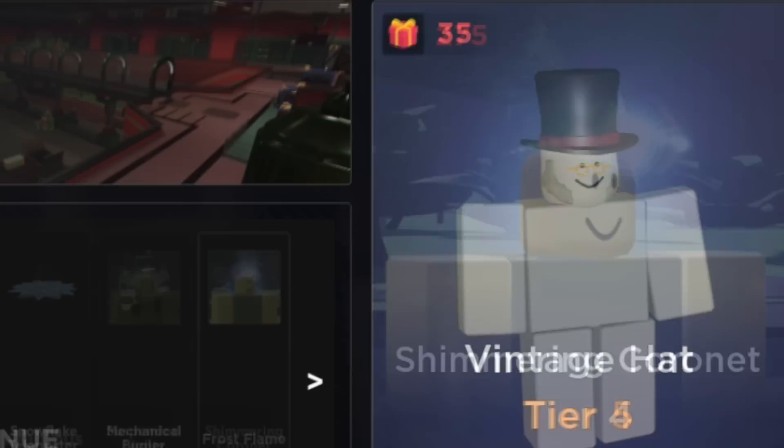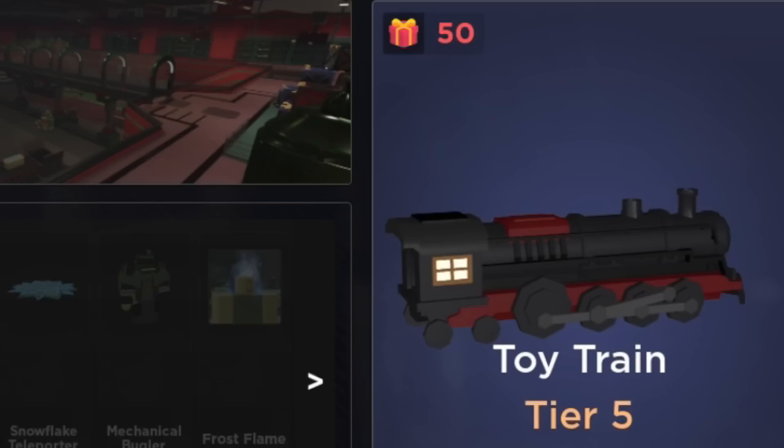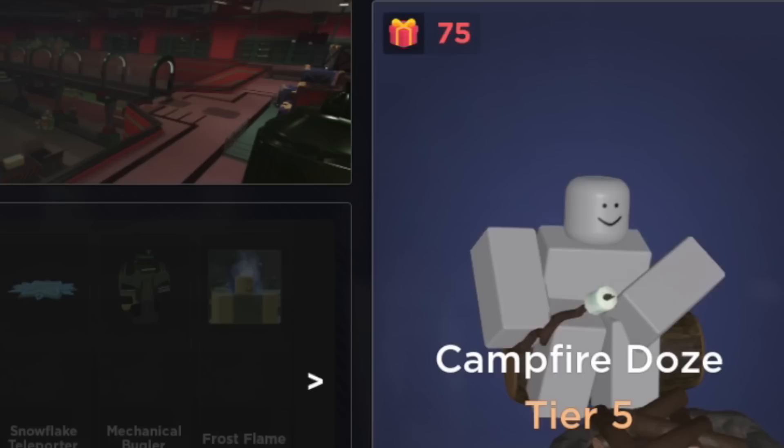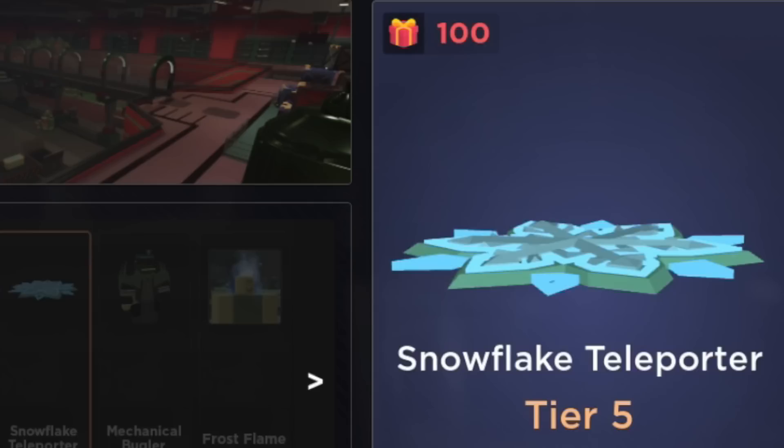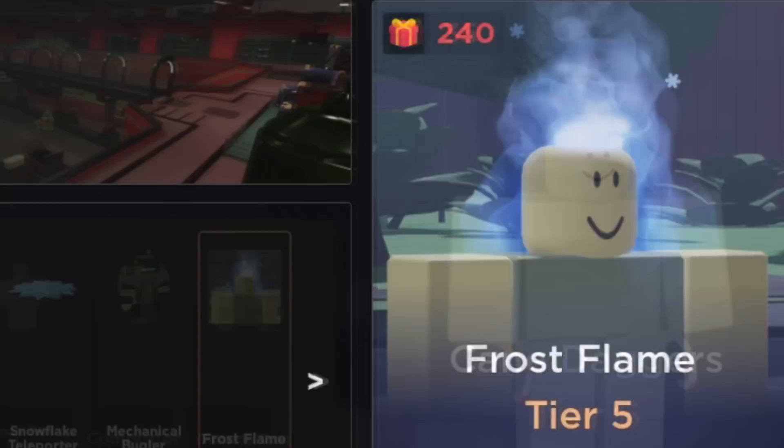For tier five we got the vintage hat — this is a Scrooge reference for sure. The backpack gift, something that goes on your back of course, ornamental compass, the toy train, melted frosty, campfire doze — it's going to be a good taunt — decorated gate, snowflake teleporter, and the mechanical bugler. I've been playing a lot of Tower Blitz and this bugler is definitely a character from there. And an unusual: the frost flame.